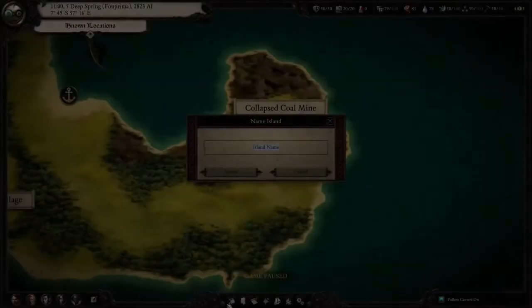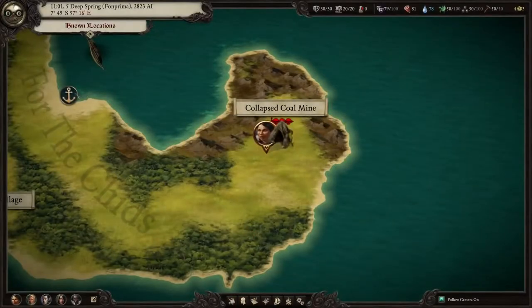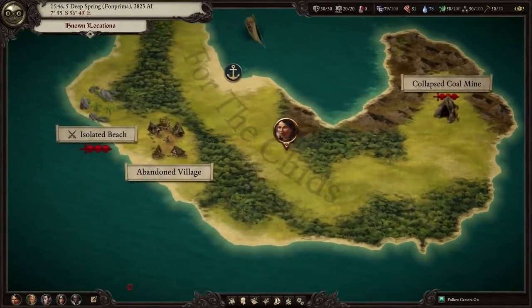Naming Islands: some of the islands in the Deadfire Archipelago have not been given formal names, even by the local Huana. If you clear an uncharted island of all of its hazardous, monstrous residents — like community manager Eric Dorbella does here — you'll be able to name the island and see it reflected on the world map.